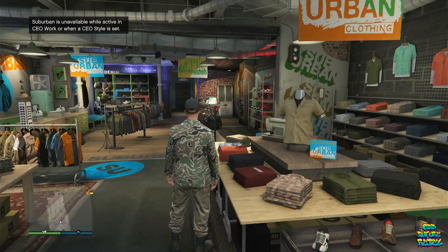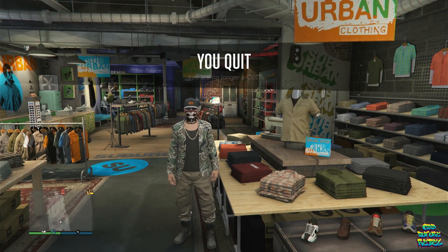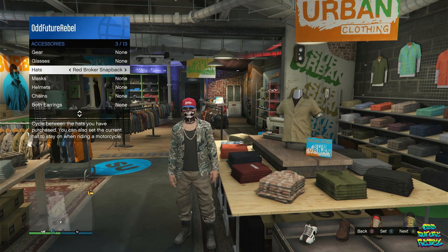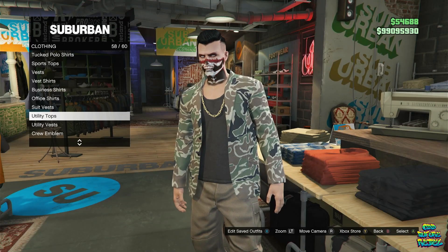Open up your interaction menu and unregister at SecuroServ. Basically, what you can do now is change everything on the joggers — the shoes, gloves, mask, helmet, shirt, whatever you like. Make sure you save this as an outfit. Let's move on to the other jogger glitch of this video.